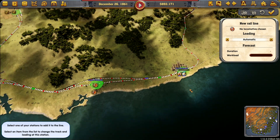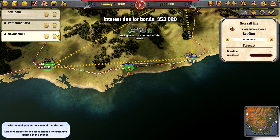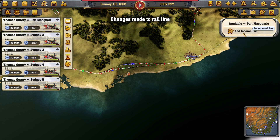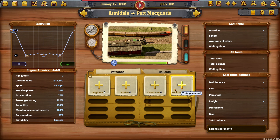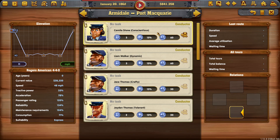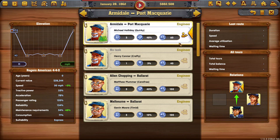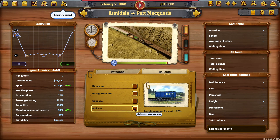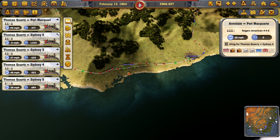Do we have passenger trains from here? I don't think we do. Let's have one running from Armadale to Port Macquarie, then Newcastle, then back again. That's lovely, and we'll have you as passengers and mail only. It's about time we had a new passenger service. Rogers American is our fastest express currently. You don't need a security guard though. You do need a conductor, so we'll get you on, and a stoker as well. We're going to put mail car, caboose, and dining car. Most of the time these are never full, so you can make a bit of extra cash doing that.